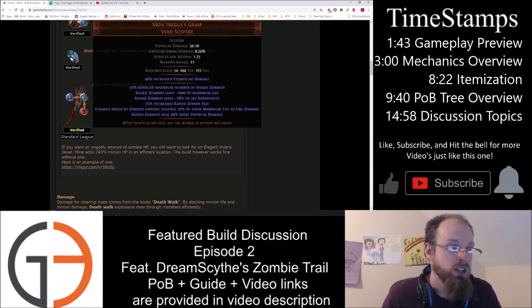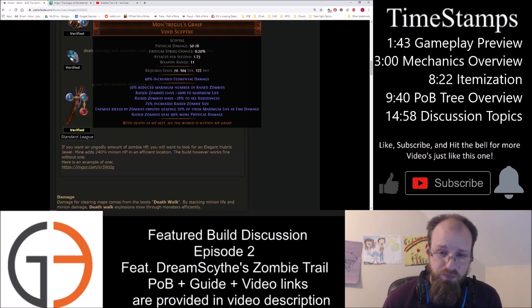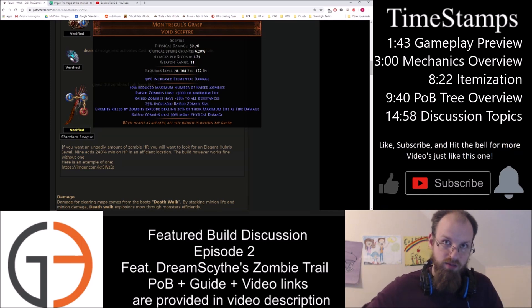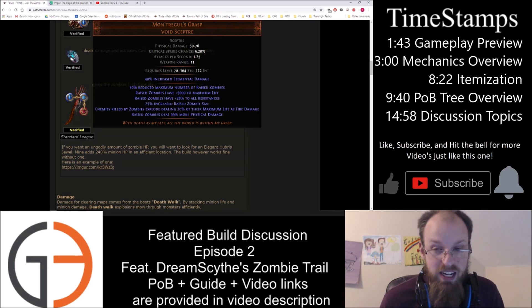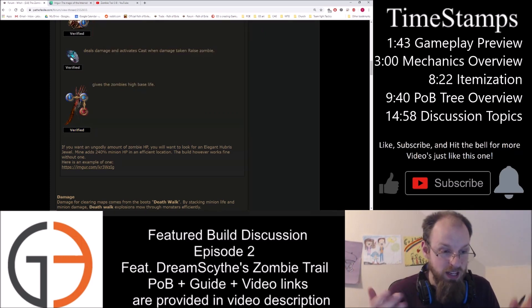You're going to use Montregul's Grasp, which is a great scepter for stacking zombie life. You don't get as many zombies overall — you cut the total number in half. However, when a zombie is around it's going to have much greater amounts of life. It's got flat plus 5,000 to maximum life on the zombie. Since we're recovering 2% of the zombie's maximum life, that's a good chunk of HP we're already regenerating just from Montregul's Grasp, let alone the other ways we scale minion HP through the passive tree.